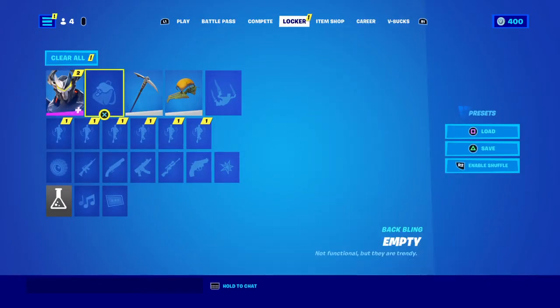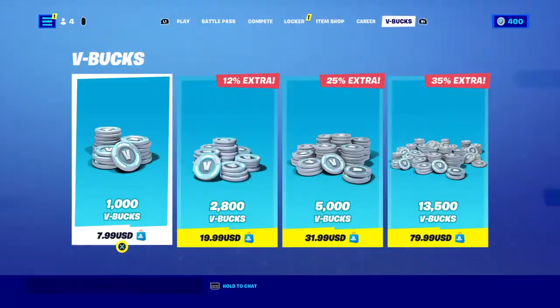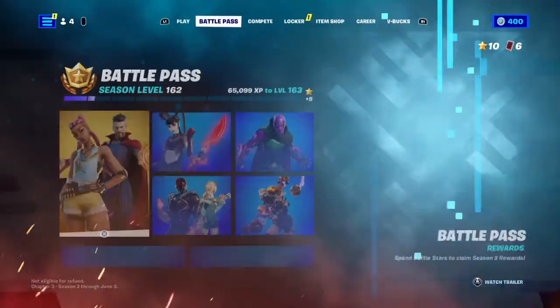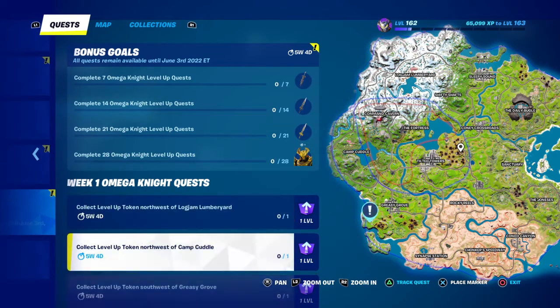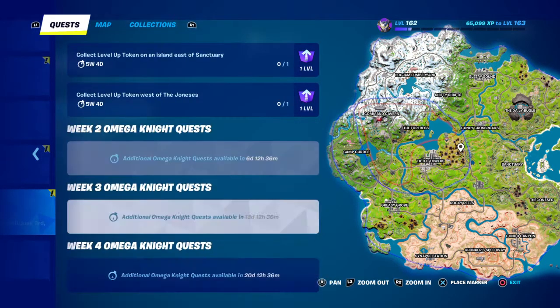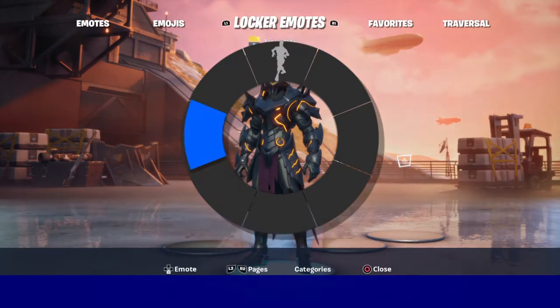Let me put that on. You don't get the back bling right away — you get the skin and then you do quests to get more. If you do seven quests you get the back bling, then next week's quests get you the pickaxe. After that you get two edit styles for both the pickaxe and the back bling, and then the final one is the edit style for the skin itself. Pretty cool.